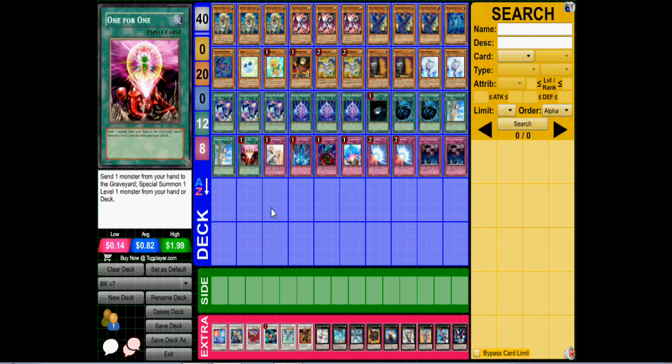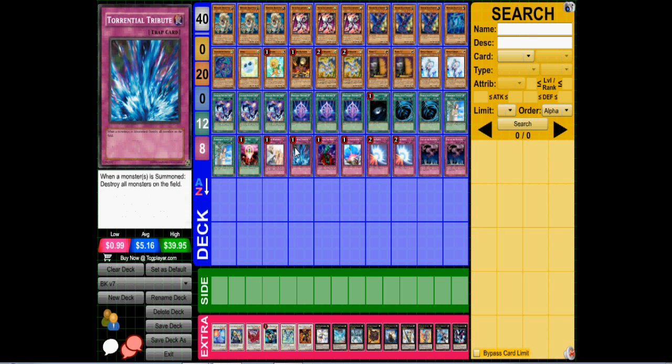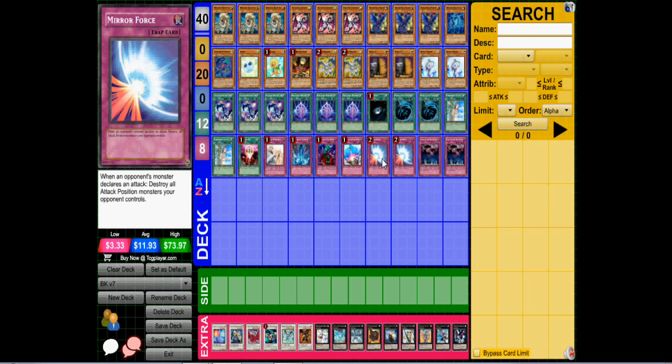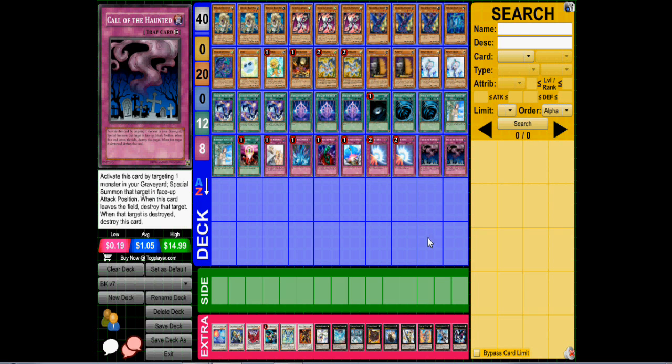One for One is a great card here because I'm playing off one-level tuners beyond just Veilers. It combos really well with Leo — you can pitch Veiler or Spore to One for One into Leo, search with his effect, summon a low-level monster, essentially thin the deck by two cards, and go into a level five Synchro. For traps we have Warning, Torrential, Bottomless, Compulse, double Mirror Force, and double Call of the Haunted — great with Leo and Dandelion for token spam.